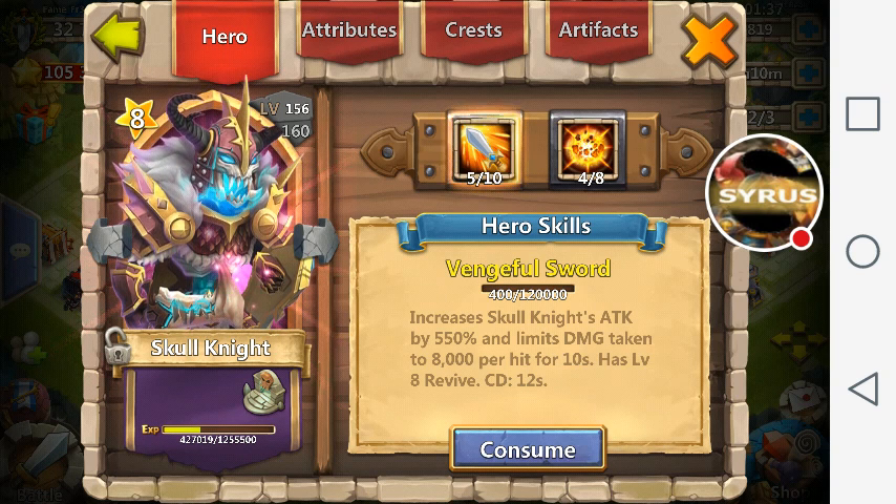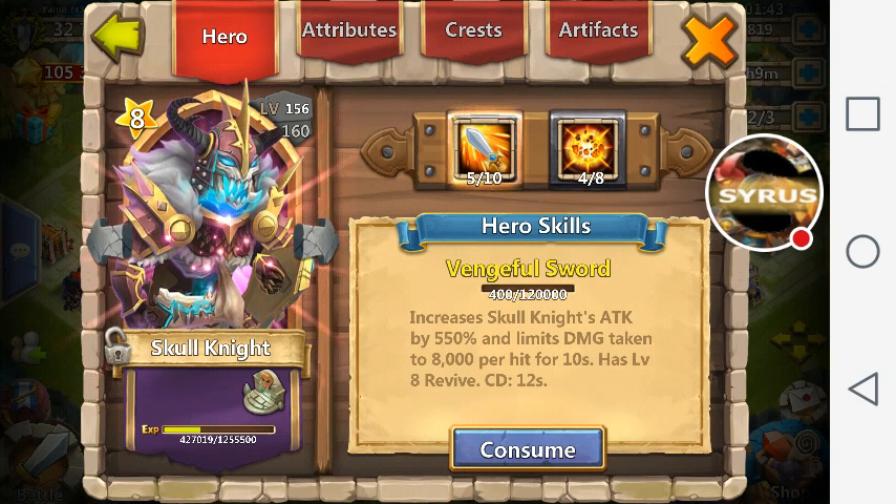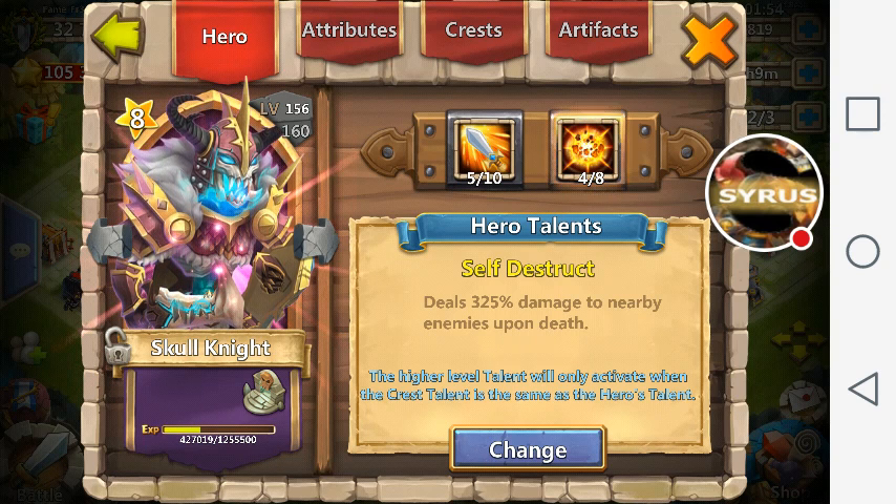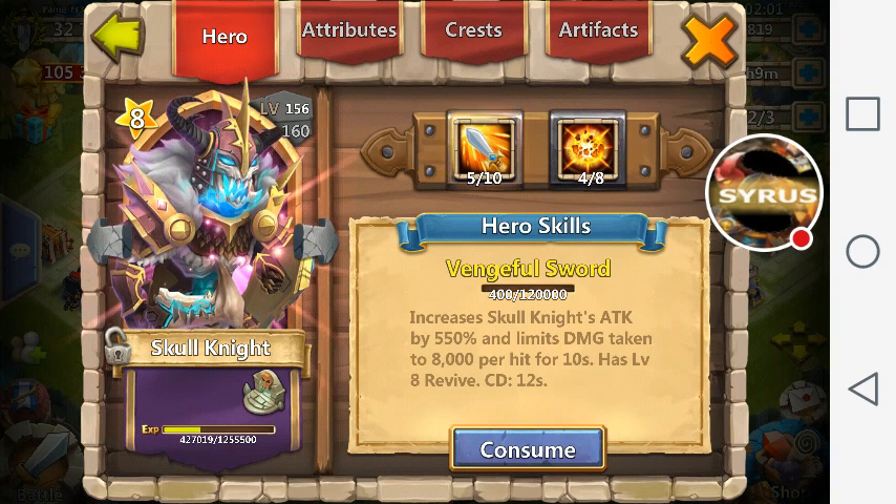Two: a 5/10 legendary hero gains 59.5 might for every skill level. Three: talents give you 20 might for every level out of eight. So this Skull Knight alone has 80 might from his talent, about 300 might from his skill level, and approximately 800 more might from his actual hero level.